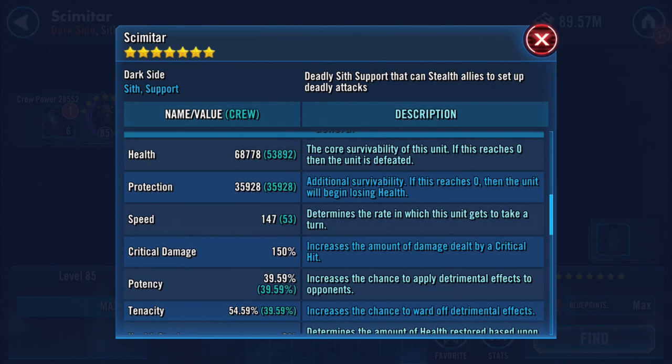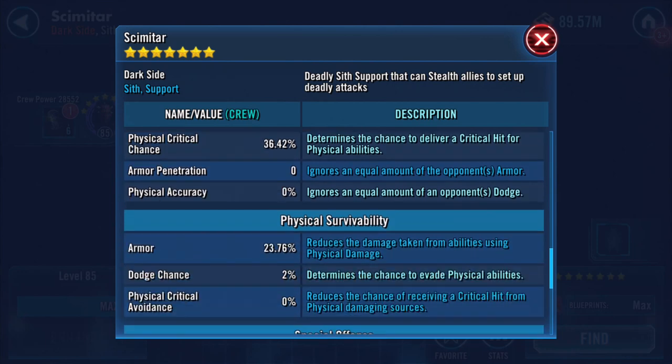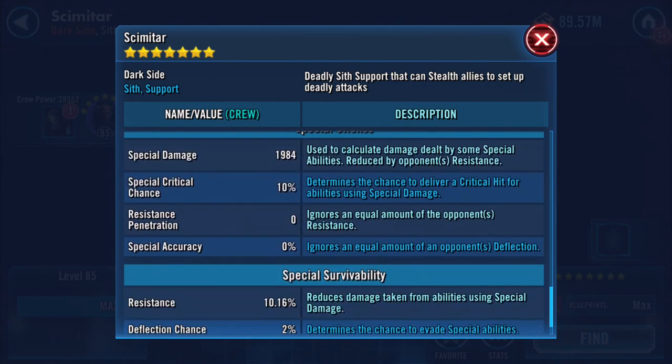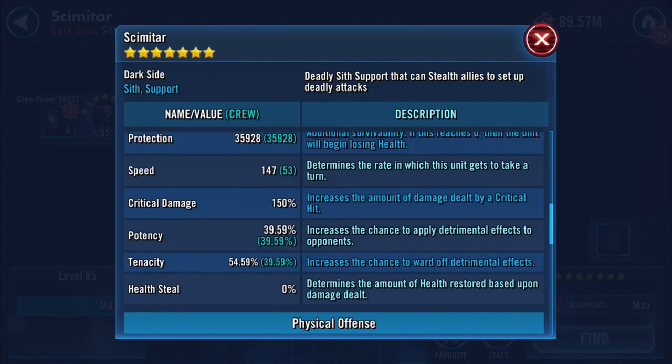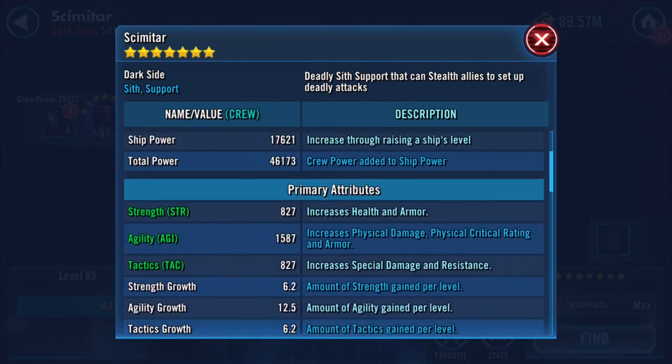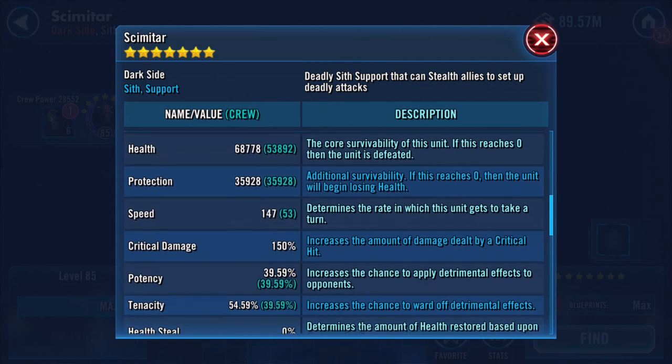Speed currently is 147. I'll scroll through all the others — I'm not going to rattle them out. There they all are. The main one I'm interested in is the speed, because I'm curious to see whether gearing him up will increase that speed at all. 147.